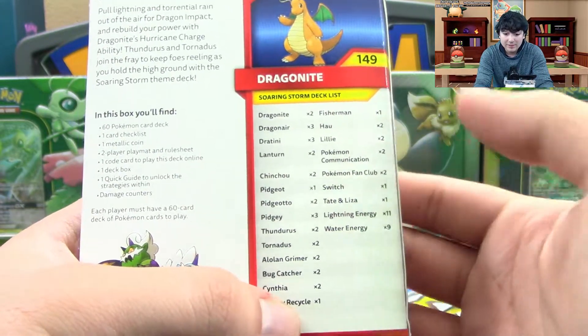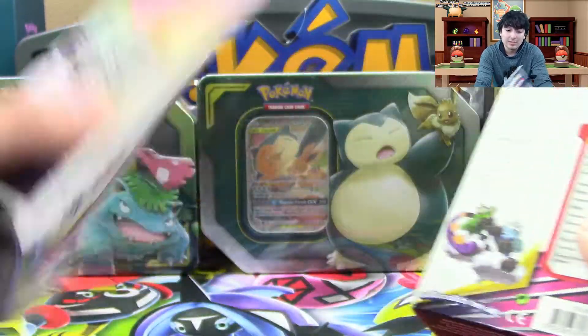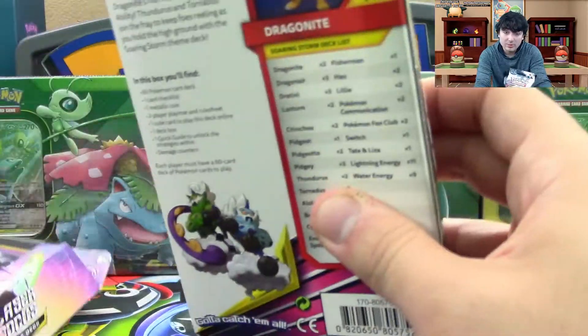And again, two Lily and a Fisherman — Fisherman's not bad. Pokemon Communication is also in here. So the Necrozma deck comes with Mysterious Treasure and the Dragonite deck comes with Pokemon Communication. Very awesome.